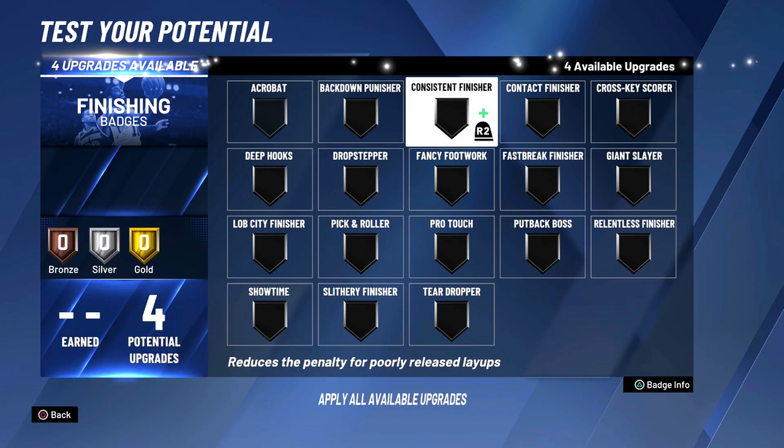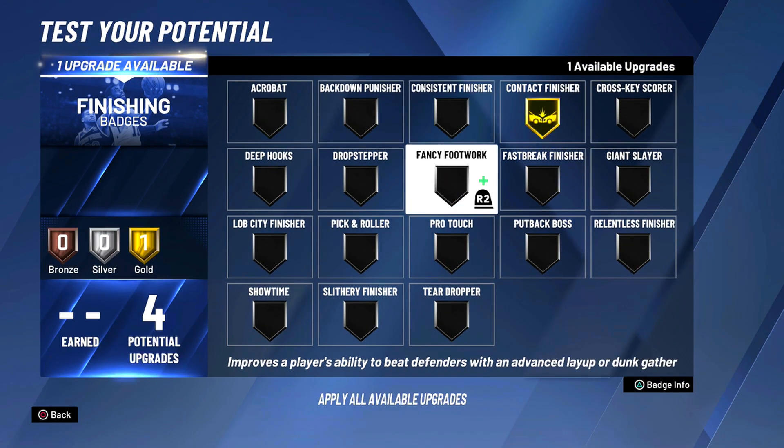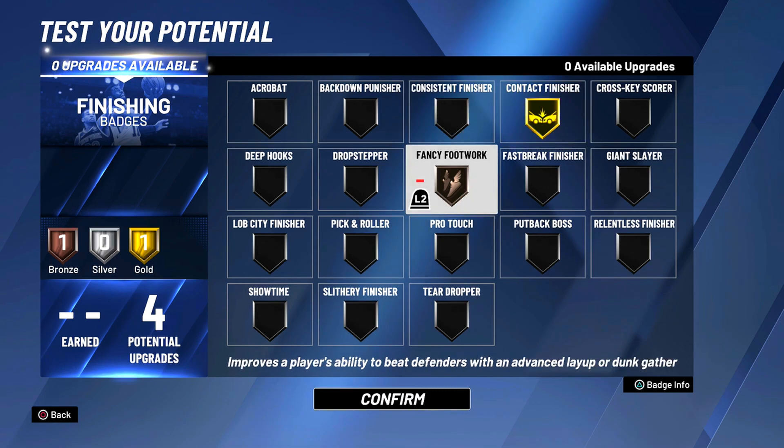For the finishing badges, I recommend gold contact finisher and bronze fancy fork. Contact finisher is clearly the best finishing badge in the game and fancy fork is great for hop steps.